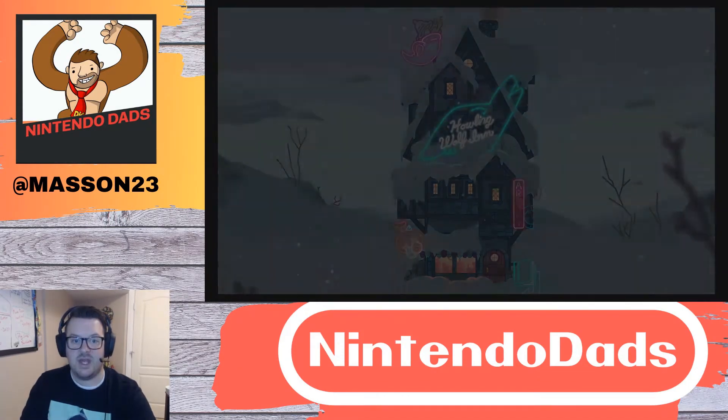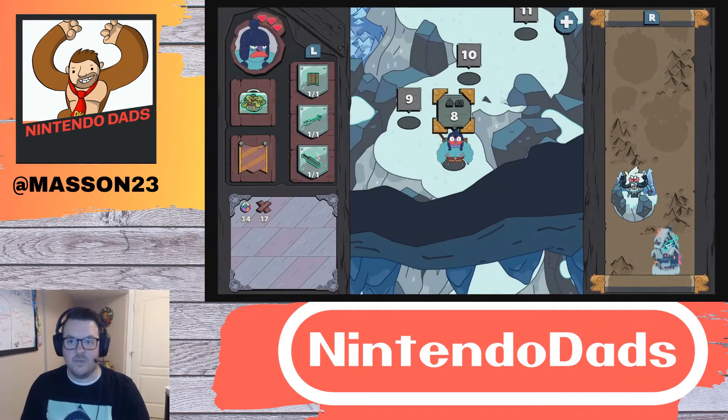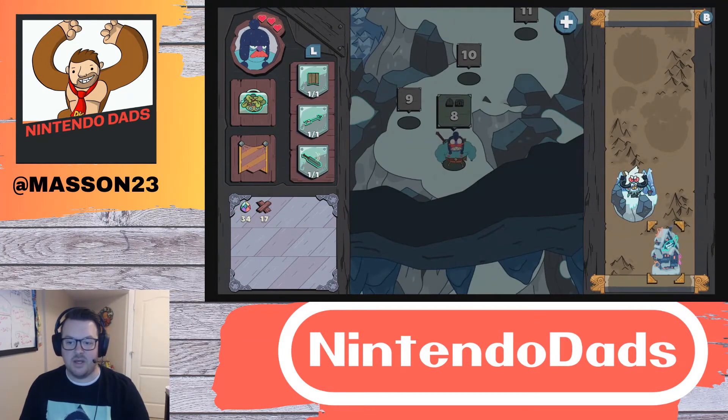Ladies and gentlemen, that is where we are going to end it today. By the way, this is the map you can kind of go through. As more stuff opens up, on the left-hand side with L you can see my gear, which is awesome. Later you can get costumes, which are kind of like buffs and help prevent stuff.